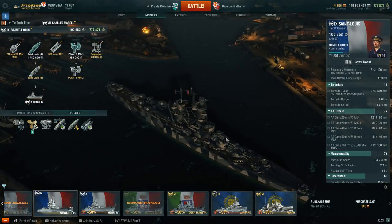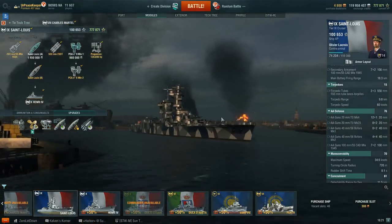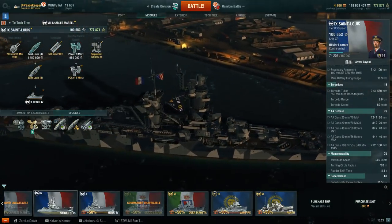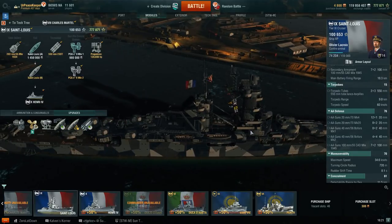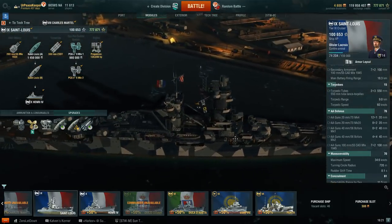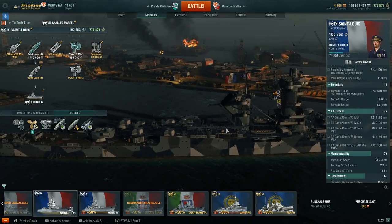The ship actually feels an awful lot like going from Mogami to Ibuki, in that nothing really changes with the protection scheme — which is mediocre at best — but the ship doesn't really gain anything in offensive capabilities either. The Mogami-Ibuki transition is usually from 6-inch guns to 8-inch guns because 8-inch Mogami is not as viable, and the 155s are just a fantastic option on that ship.